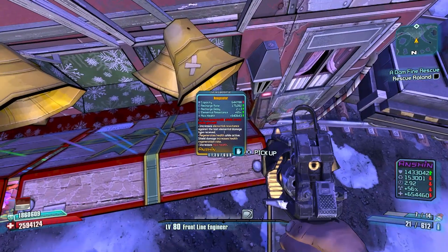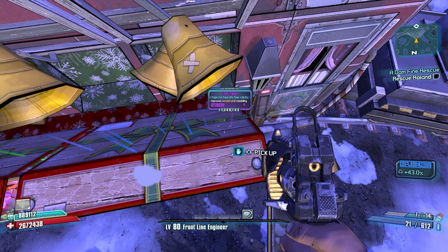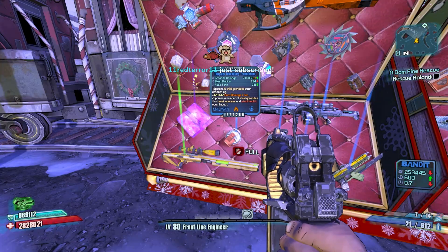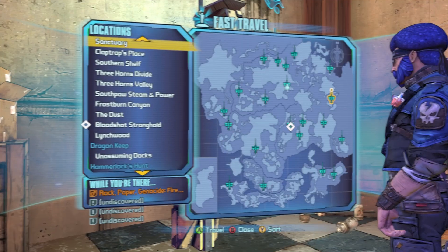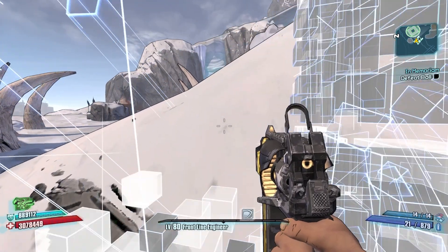Legendary Neogenator! It's a legendary adaptive shield — I'll take that, I like adaptive shields. An incendiary transfusion with zero fuse would be even better though. Alright, I need to go to Sanctuary and get the mission so we can get the Fastball grenade.